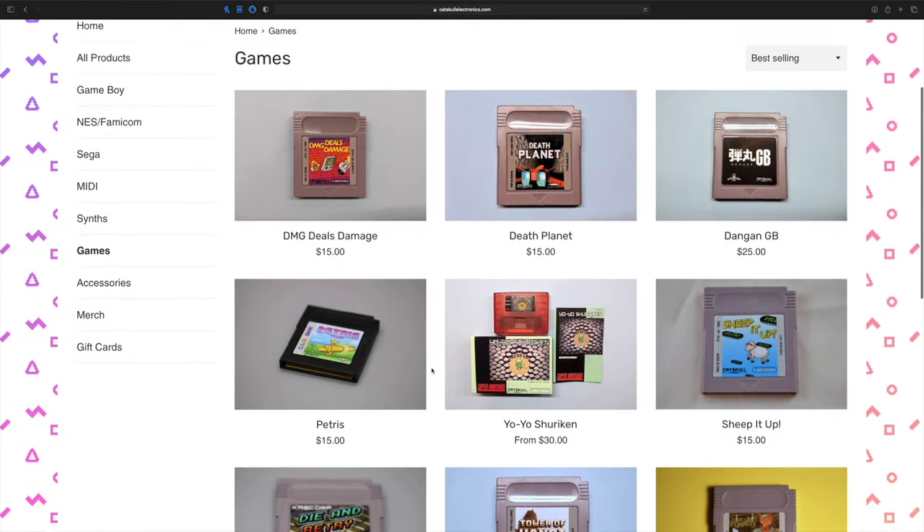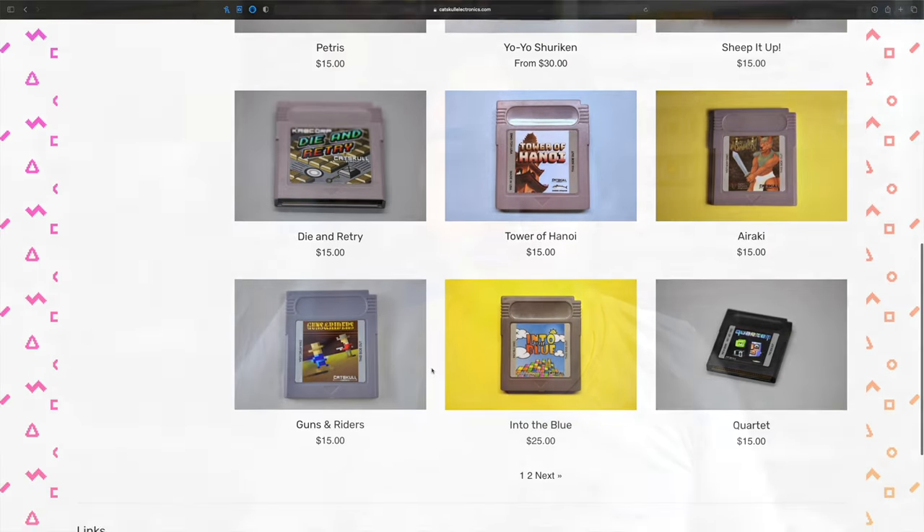This week on Retro Break I'm taking a look at five amazing Game Boy homebrew games that were published by CatScore Electronics. These are all available over on their website and I've chosen five to show off in this week's video, so let's get straight into it.